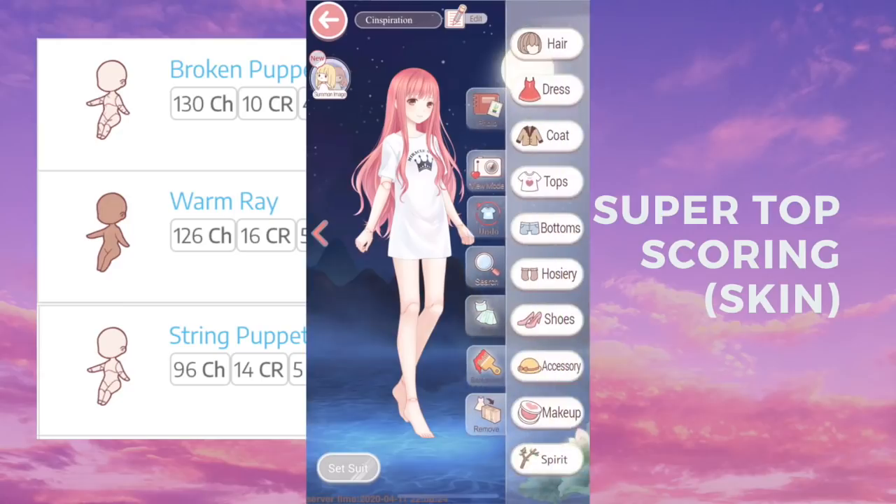I hope this was helpful. I did spend a lot of time going through the list and making sure I got all the super top scoring items, even though I did miss one. I know it really sucks that most of these require real life money or diamonds, but there are still a few you can get for relatively cheap, so look into that if you're interested.